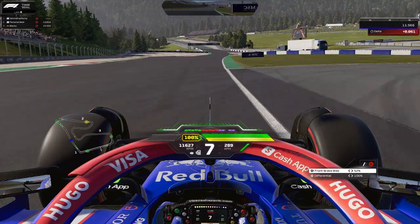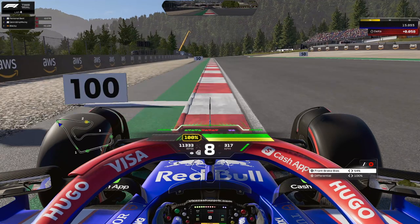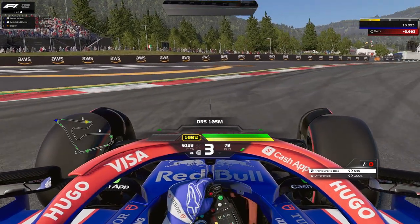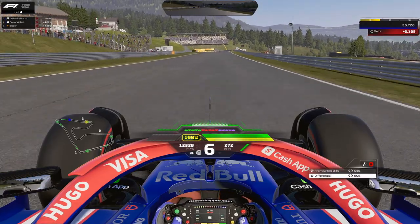We lose a bit of momentum if we take a little too much curb. For turn 3, bring your car again to the left-hand side, spot that 100-meter board and brake at the hundred meter. Go over the curb with one tire on the green part and one tire on the black part so you don't bottom out. Tight on the entry, this lets the car open up on the exit — keep it straight and activate DRS.